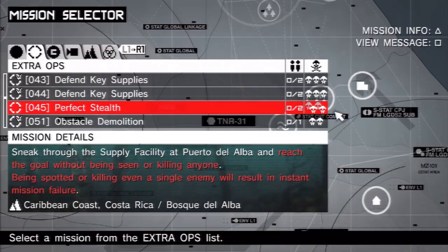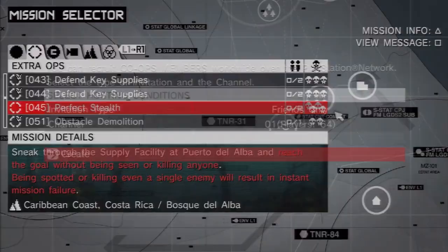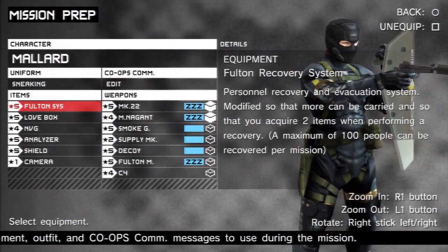Want to do the first perfect stealth mission? Sure. I definitely already did it though. Oh really? Yeah, I was like, I want to play this, it seems cool — I just won't tell him. Well, did you get an S rank on it? We got an A. Do we need an S? If you want to unlock something really good, you need to get an S rank in all the perfect stealth missions.